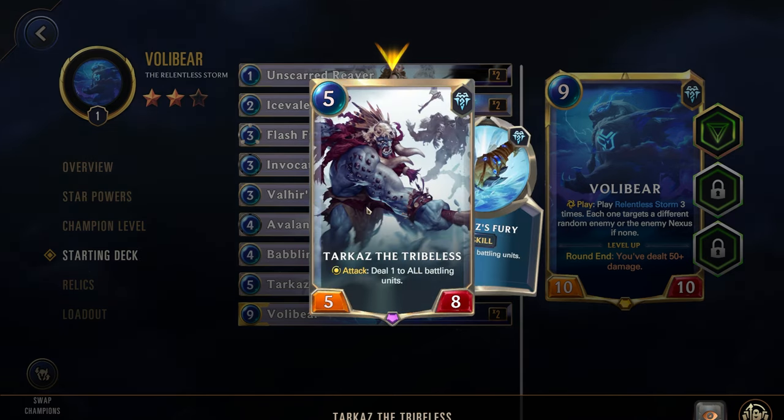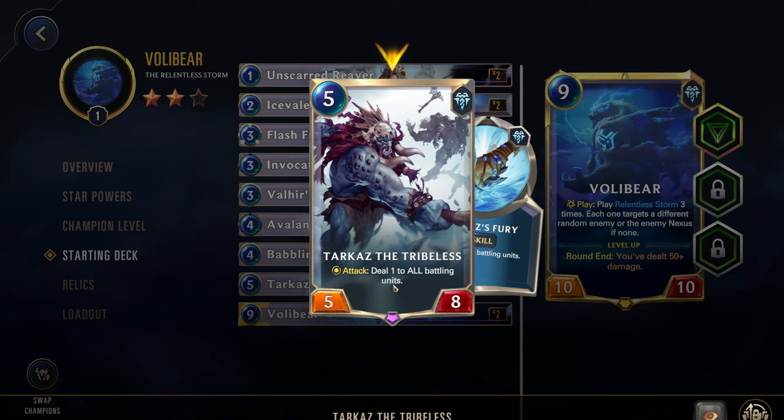Then we have Tarkaz the Tribeless — five cost, five power, eight health. This will also get drawn by the Babbling Bjerg. On attack, he deals one to all battling units, which pairs very well with the Unscarred Reaver, since that damage increases her power. And if this kills any of your own units, again that's not too bad because you're summoning a Sigil.